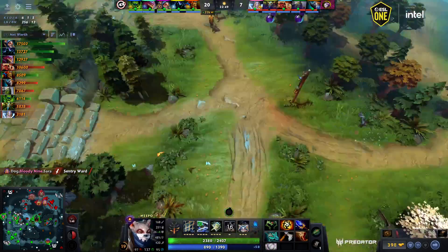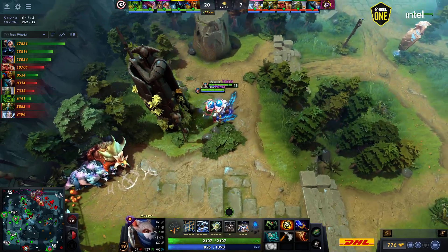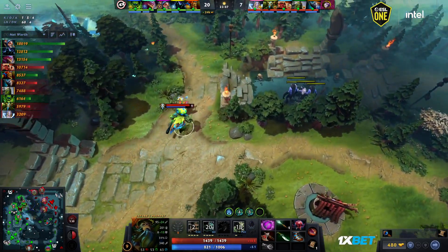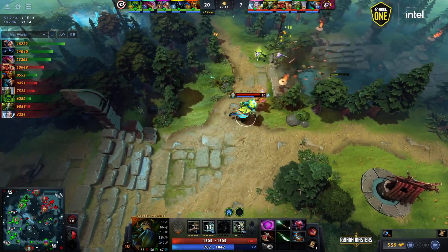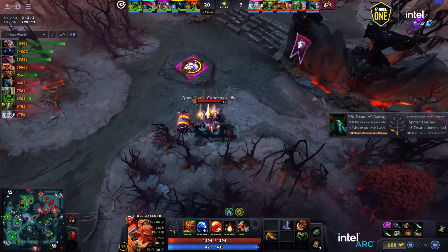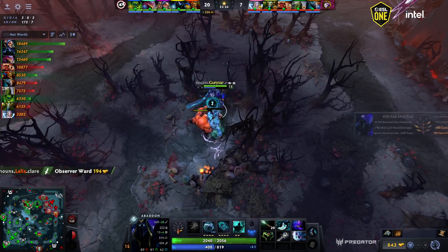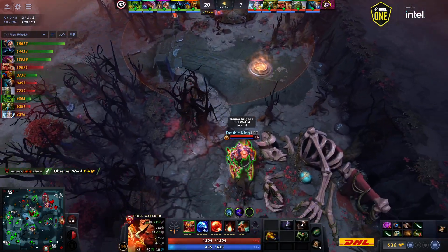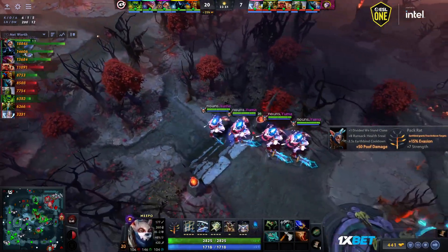What would you nerf about Meepo? Honestly it's just Disperser — some patches are defined by items, some by heroes. Certain items really define patches: previously it was Bloodstone, and right now if you have a hero that doesn't really build Disperser or Shiva's Guard, it's very difficult to play this patch. It feels like there are just so many Disperser builders and it's very difficult to compete without these types of items.